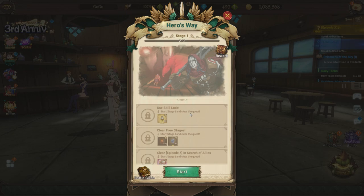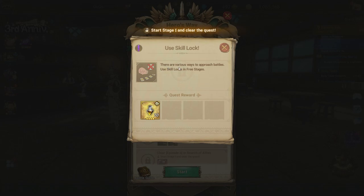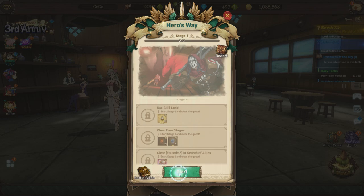This is all the Hero's Way challenges completed as fast as possible. If you're new to the channel, get subscribed. Let's have some fun. So again, don't worry, don't feel like you're dumb or something. It literally says if you click it: use Skill Locks in free stages. All you got to do is go to a free stage. If I hit start, it should direct me into there.